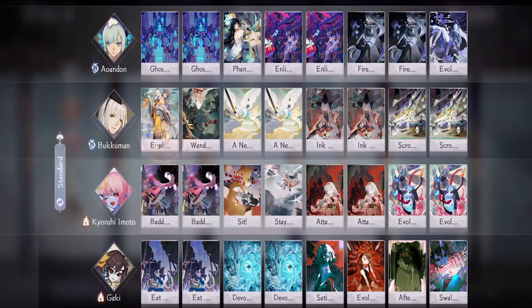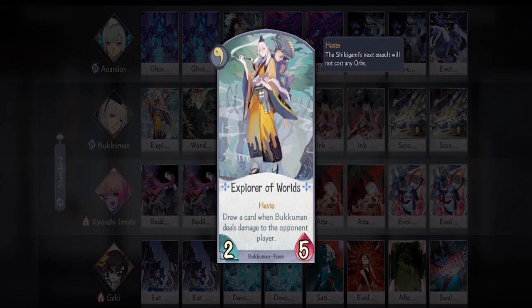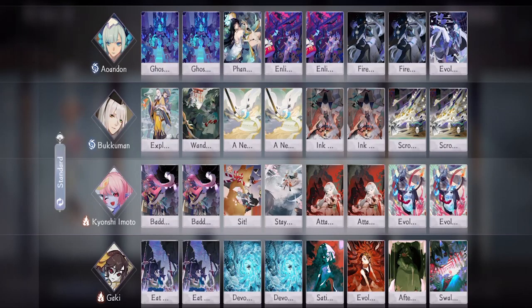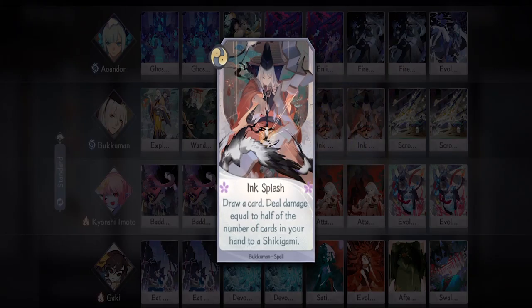We have Bukuman as our draw source — we mainly bring him for Ink Splash and Scroll of Everything. For him I'm bringing one Explorer of the Worlds; this card is mostly used just to keep Bukuman alive in early game and as a blocker. You can replace this with his level 2 form if you want more consistency. Then we have one Wonder — since it's a card game, there will be times where your hand will look bad, so the ability to redraw your hand is always nice.